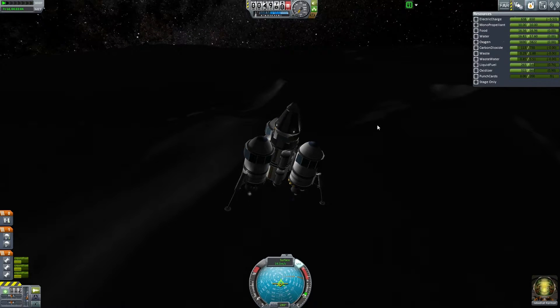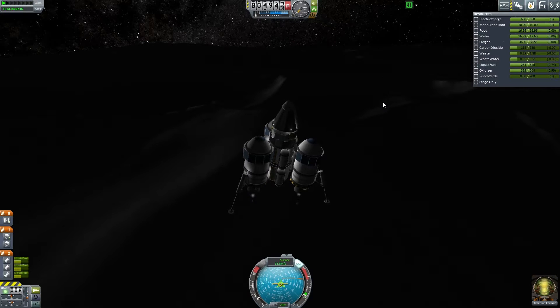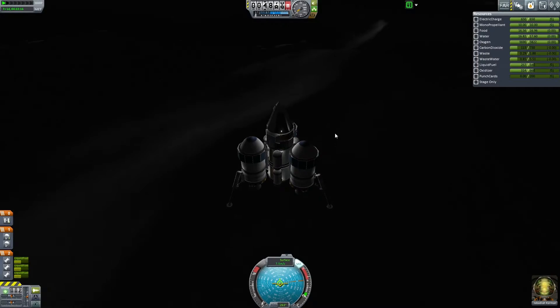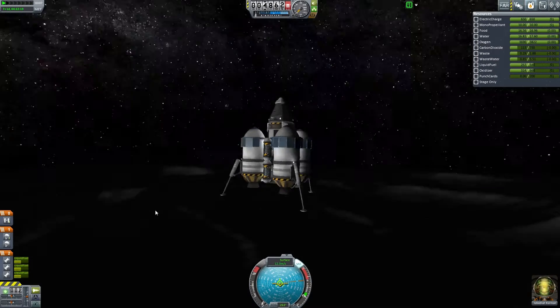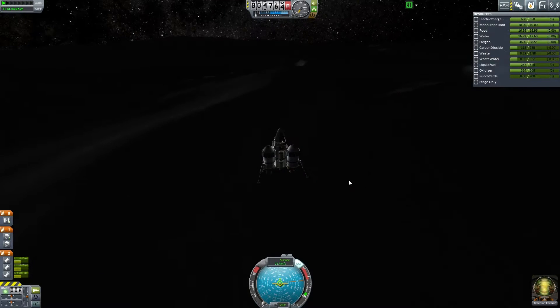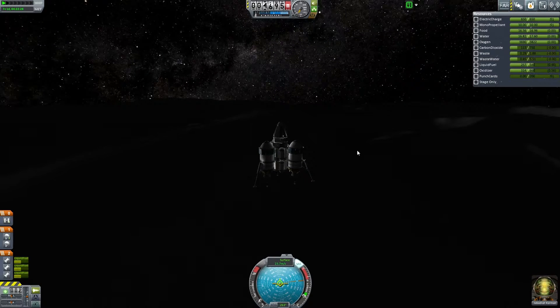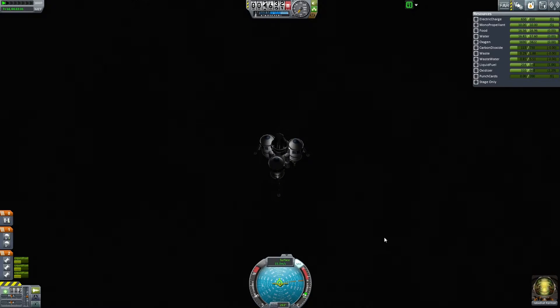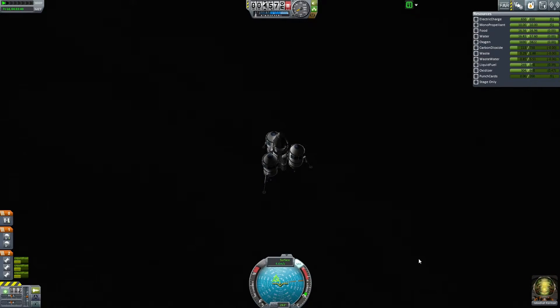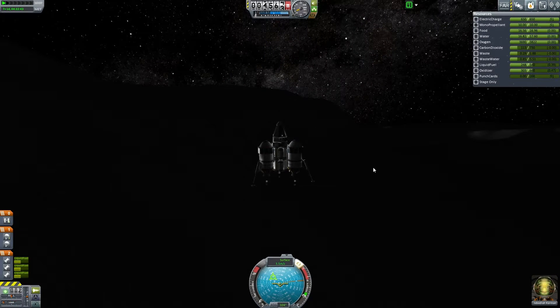We're going to have just enough fuel to get back to Kerbin, I believe. Now we're going straight up and down — that's what I want to see. We are going to land on a hill so I'm going to need to figure out our angle here. Let's slow down a bit more. If I come in at about 5 meters per second that should be good, but this is looking like a massive hill so I need to go down in this direction.